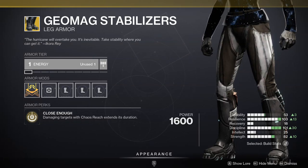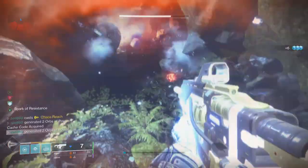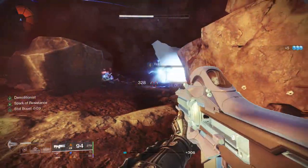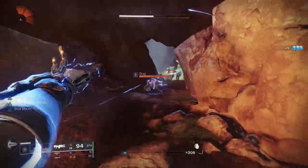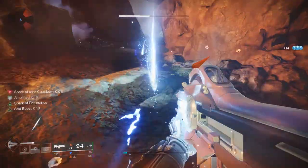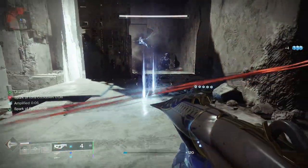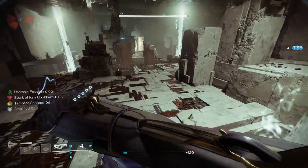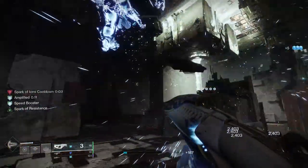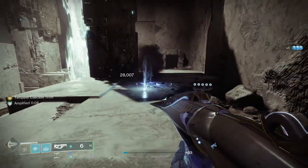Next up we have Geomag Stabilizers, a fan favorite, with a buff coming — hopefully bringing them back into the meta where they belong. Geomag Stabilizers have always extended the duration of Chaos Reach, but before we weren't getting any super energy from Ionic Traces. After the buff, the change did go through, but the super gain is nothing substantial. I don't think these will be meta compared to something like Doomfang Pauldron — it's a step in the right direction, but needs tuning.